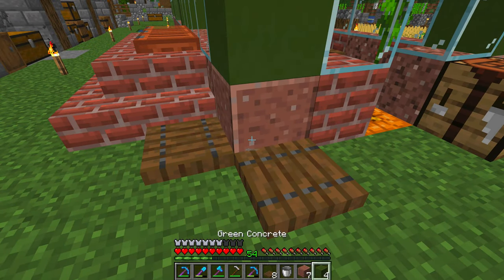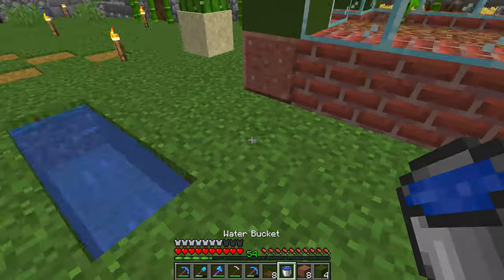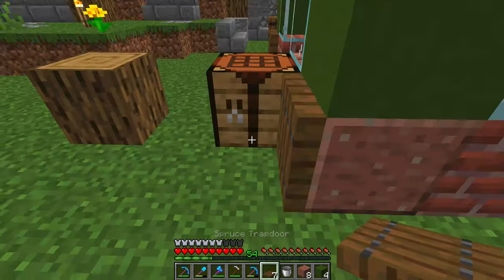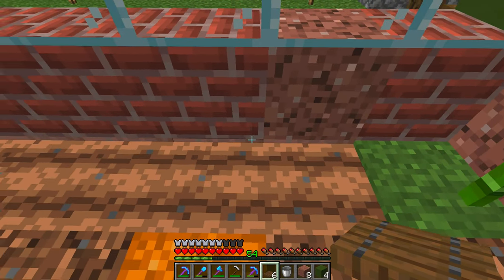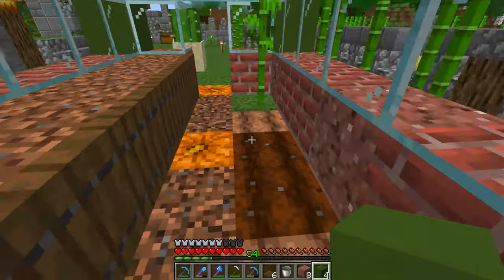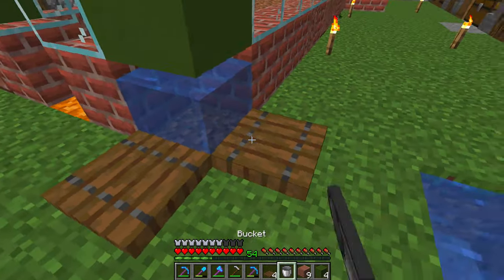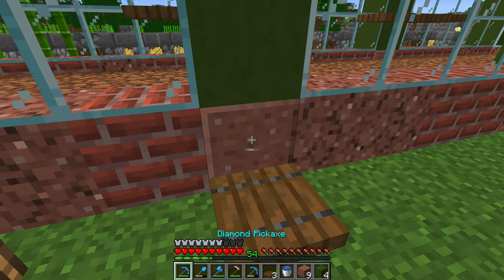The idea is to hide the water source inside: I remove a block, take water from the middle of the infinite source — pro tip — and because I've placed the trapdoors, when I put the water there it stays, and then I pop the trapdoors back up. That gives a really nice base to the pillar. I'll do this all the way around — some pillars will have water and trapdoors, some just trapdoors, so you can't see where the water is actually hidden. I've also used polished granite just one pixel down so you get a neat line rather than exposed dirt.